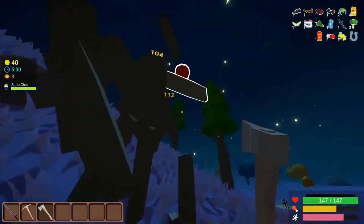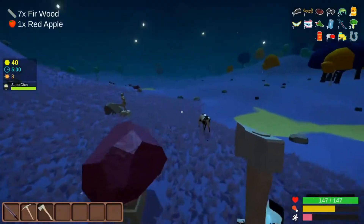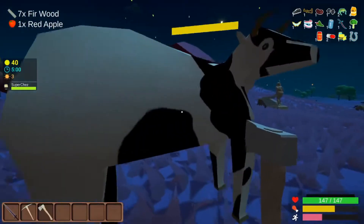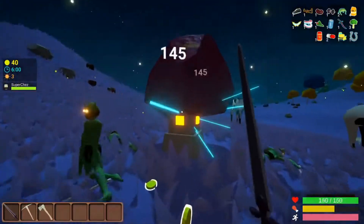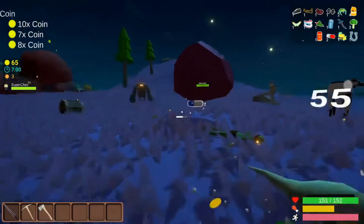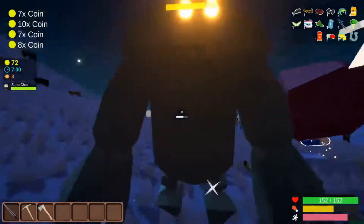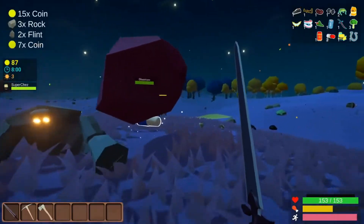Wait, what is that? This is so weird - the statue generated and then the obamium generated on top of it, that's so weird. Floating obamium - best thing since like regular obamium.